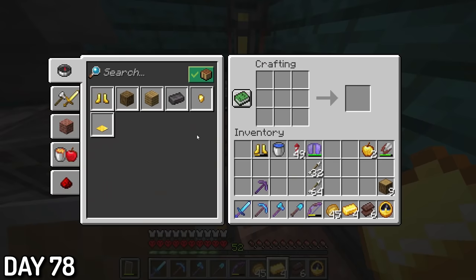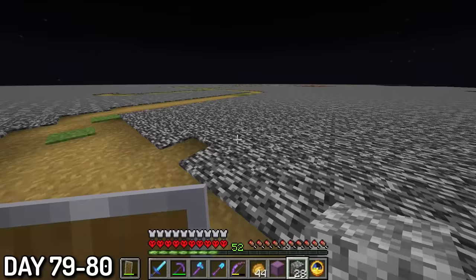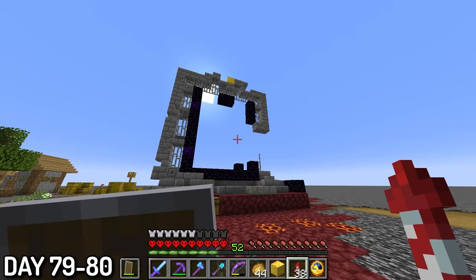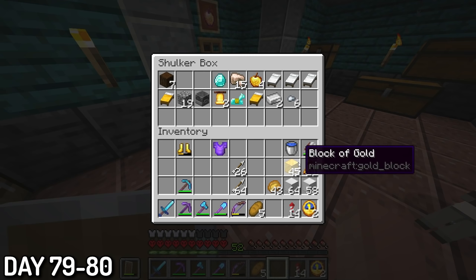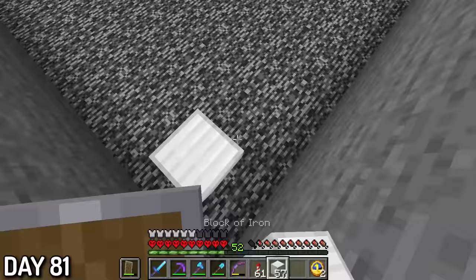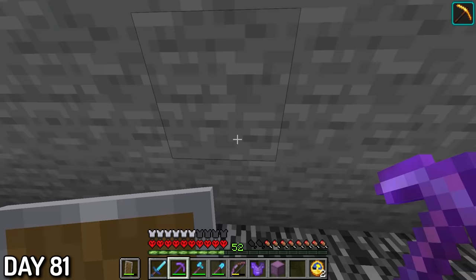I smelted my 6 ancient debris and made my second netherite ingot, which went straight on my chestplate. To finish off my max level beacon, I decided to go to the ceiling to fight some abandoned portals with gold blocks rather than just mining. I figured it would be more interesting, and it was — not because of what I found, but because dinosaurs attacked me. This world had a bedrock ceiling that kept these pterodactyls out, but that clearly didn't stop them. After killing them, I got enough ore blocks to make my max level beacon. I couldn't activate it with bedrock above it, so I needed to go to the surface. I put haste 2 on it, and within a second I could insta-mine stone.